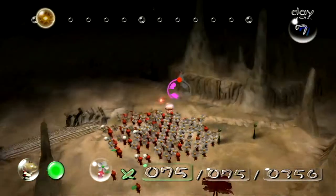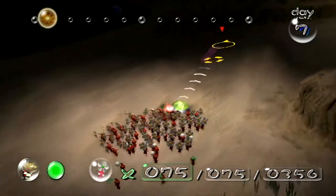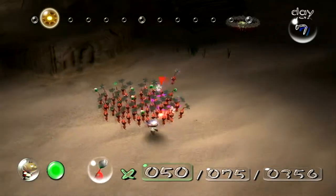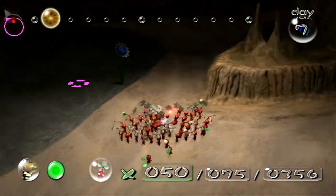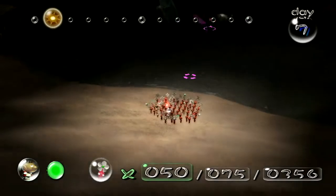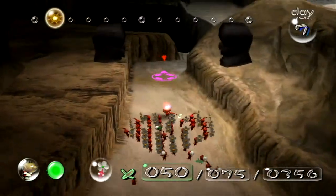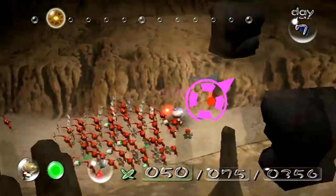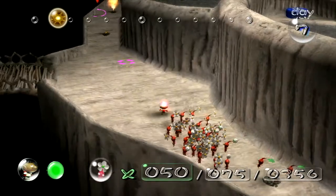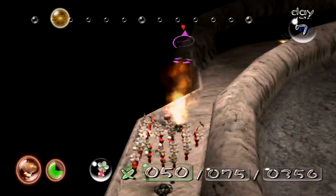We're going to get those two ship parts — that's not going to be a question. Because one of them is right here, there's no enemies, which is good. All we've got to do is pick it up. There's a ship part out there we can't quite see because of the draw distance and the camera angle. There is a ship part out in the water, so we do need at least 40 blue Pikmin to keep that in mind. But we won't be going to that one today because our blues aren't up to snuff.